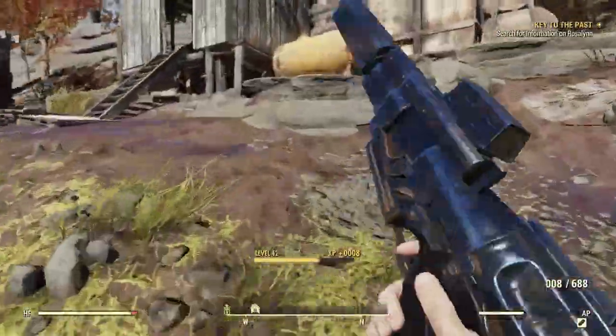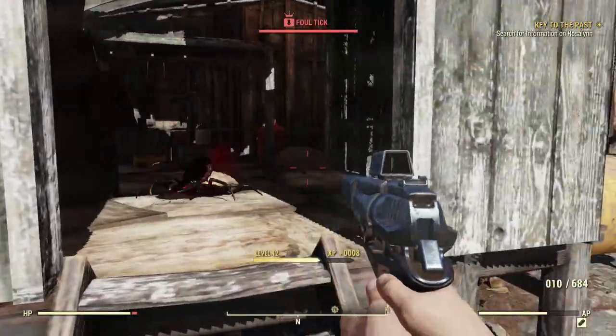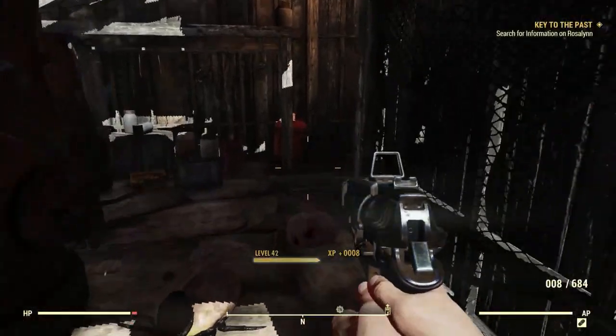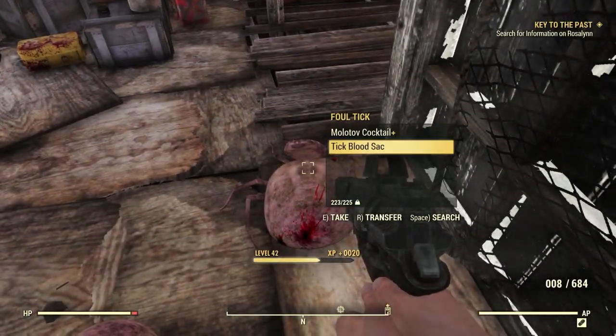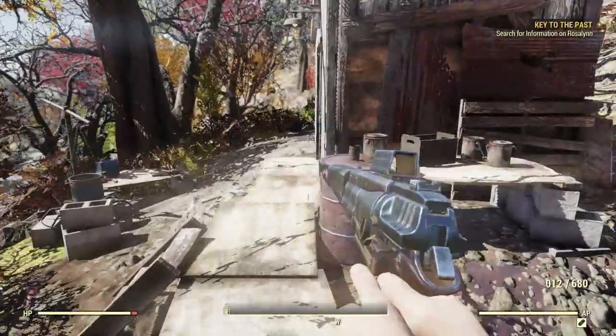Also as a side note — if you want stimpaks, spawn in at this area, kill this tick, and hope to God you get some. If not, just grab the blood sacs from the ticks and you'll be able to craft them once you get the recipe.